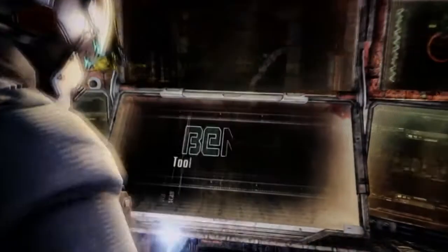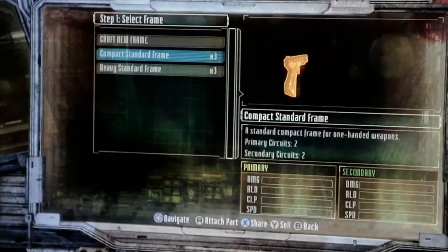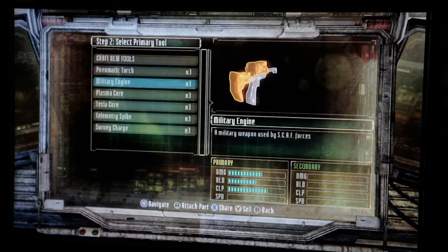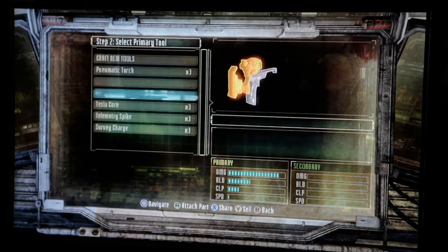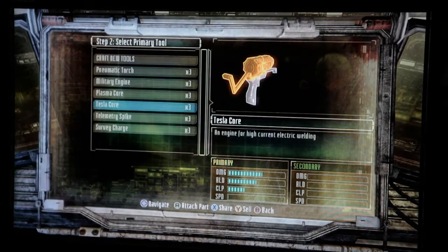We've completely rebuilt the bench from the ground up. Not only can you upgrade your existing weapons, you can actually build your weapons from scratch. Pick a frame — say we want the heavy frame — and then we decide what we want as an engine. Let's say we want a Tesla core engine, which creates electricity that comes out of the gun.